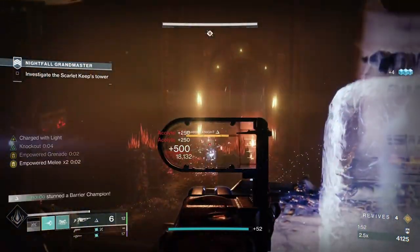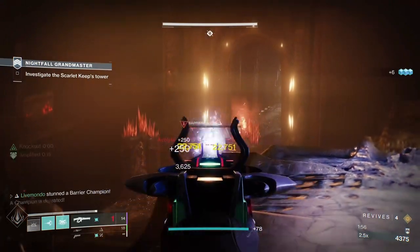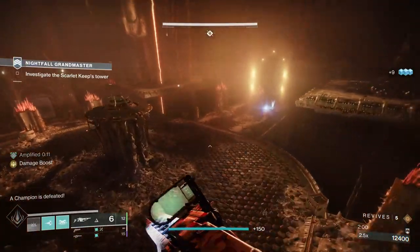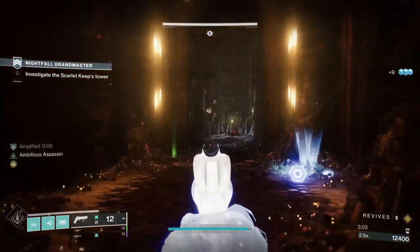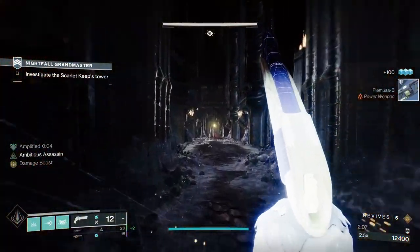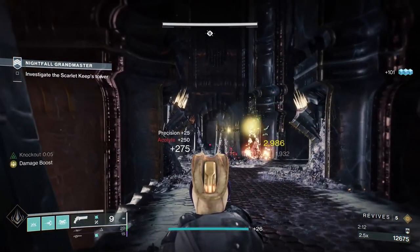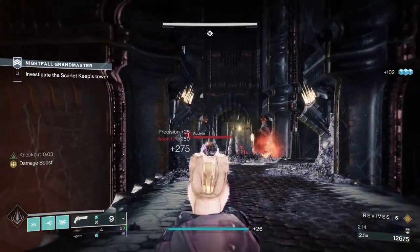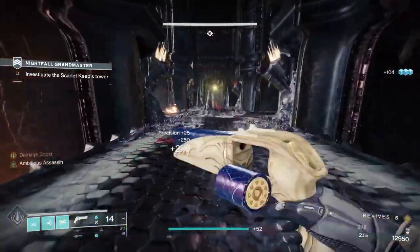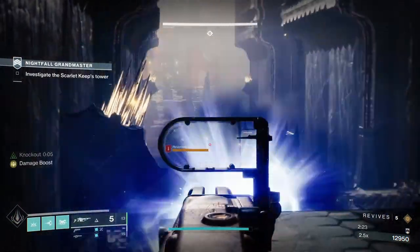Arc grenades are going to help, because with the jolt that is going to be really important. You see what jolt does — when you throw a grenade and hit the heavier the enemy, the better. So you hit a champion with an arc grenade, you will jolt it. The jolt is sharing arc damage, but if you jolt a big add like a barrier champion, you attach the jolt to them. So every time you hit them, they will spew out an arc chaining stream which will kill everything around. Really, really good.